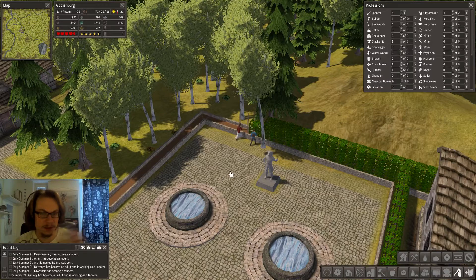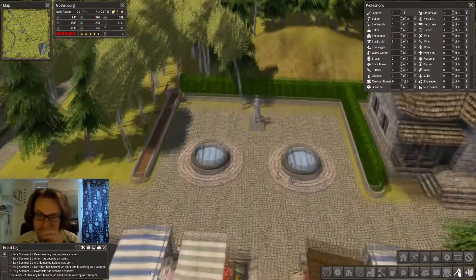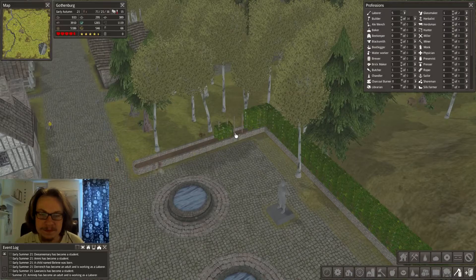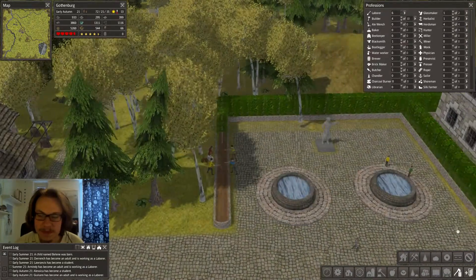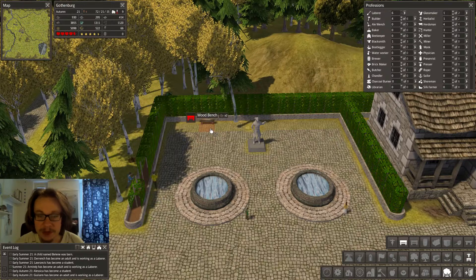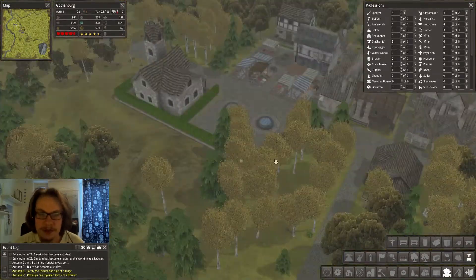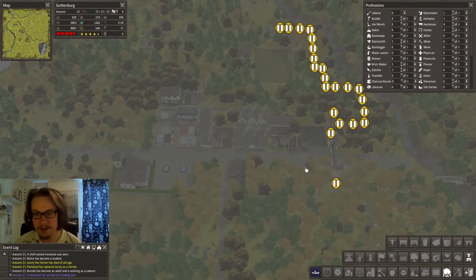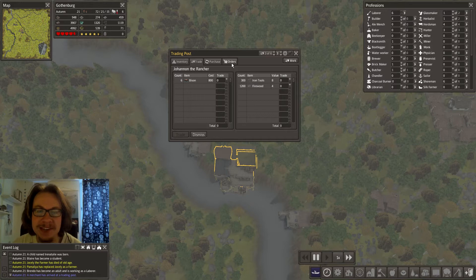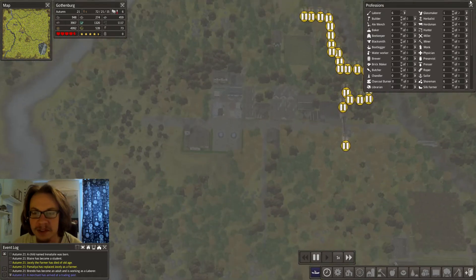I'm just gonna let them finish these hedges - I think that's gonna be it for this episode. In the next one I will continue to decorate this park with some benches and whatnot. It's a sad thing that you can't put benches on roads - you actually have to remove the road, so there will be some grassy areas where the benches go. Oh here's a trader - bison? Well, there weren't any bisons in Gothenburg at this time. I think I'll dismiss that for now, but maybe later I'll get some bisons.